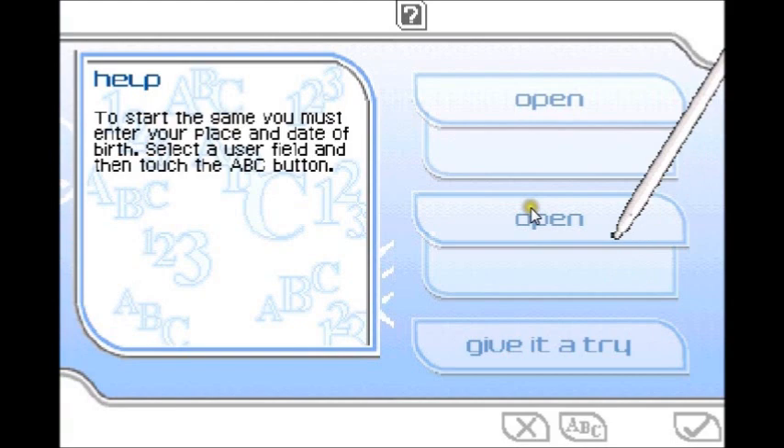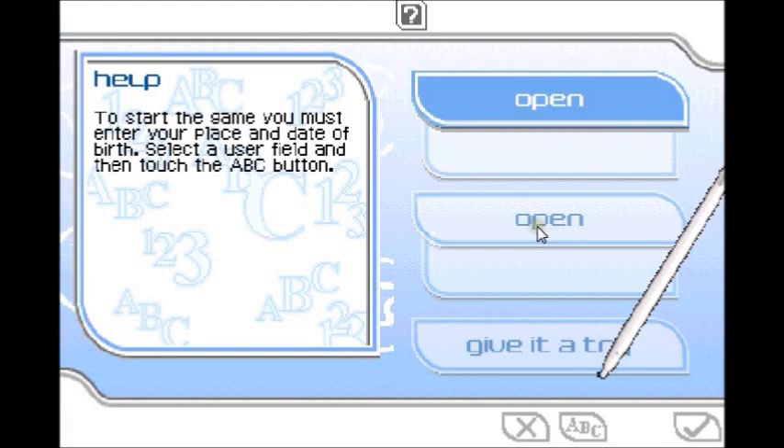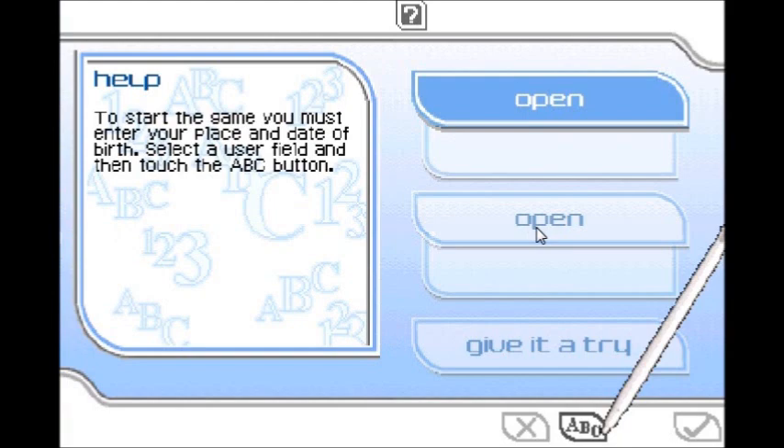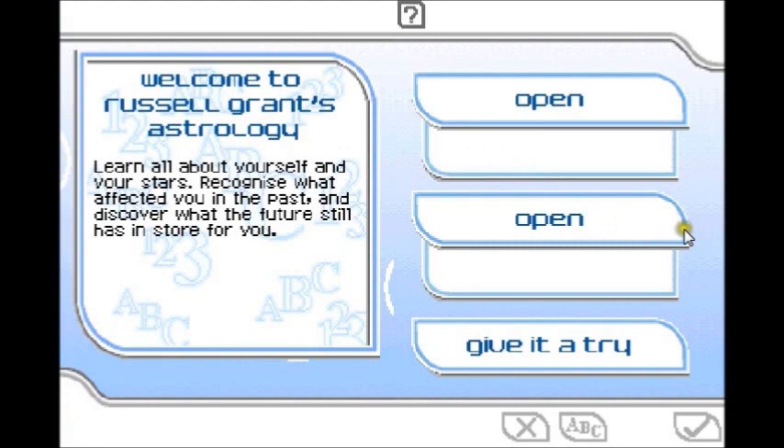To start the game, you must enter your place and date of birth. I will as soon as you allow me to. It's about as fast as Russell Grant himself. Welcome to Russell Grant's Astrology. Learn all about yourself and your stars. Recognize what affected you in the past and discover what the future still has in store for you.